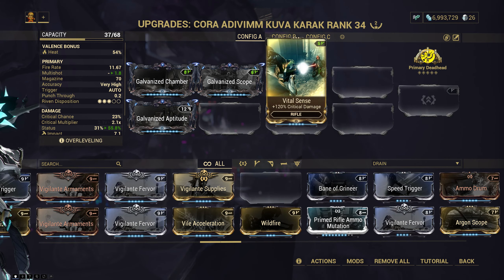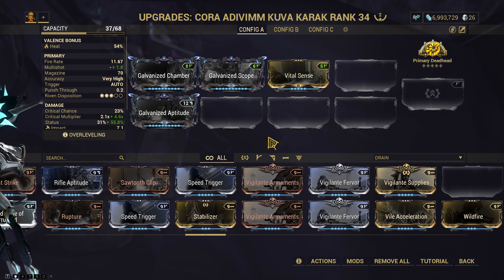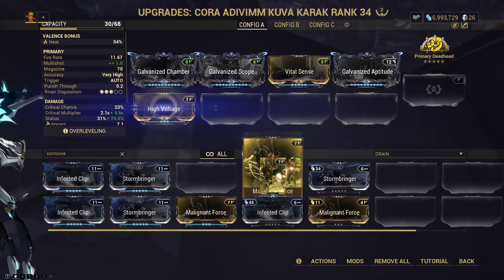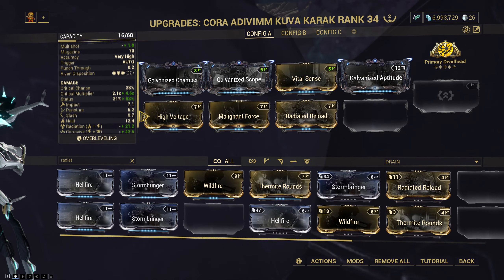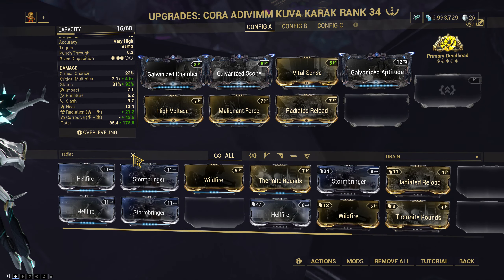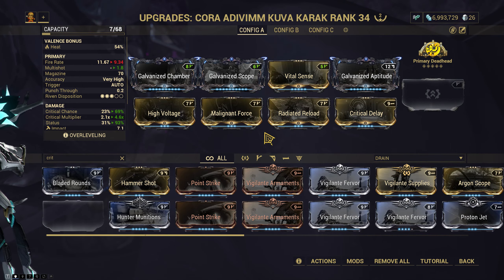A bit of crit damage — do we wanna double down on crit chance? I think we do. 23% doesn't seem like a lot. Let's get High Voltage and Malignant Force. Radiated Reload — we don't actually have to go for heat because I have a heat-based character, so we can skip that. We can just run Crit Delay, since I think crit delay for better crit is gonna be nicer over hunter munitions.